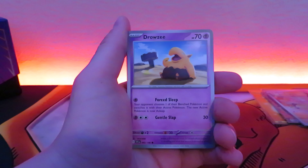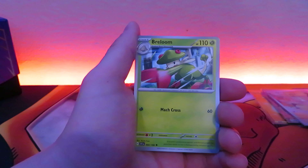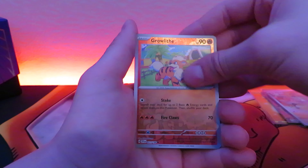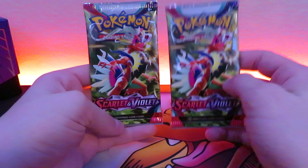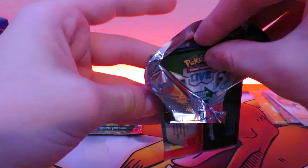Fuecoco — I'll put that to the side, that was my starter whenever I was in the game. Energy Switch, Growlithe, and a Quaxwell. Two packs left — Koraidon and Koraidon. Let's see which one will do better. Tell me which one you chose in the comments if you want.